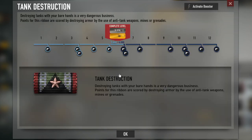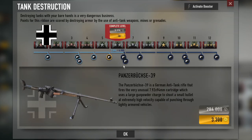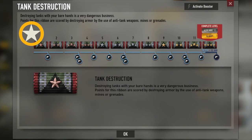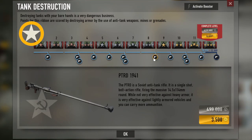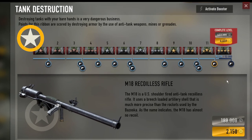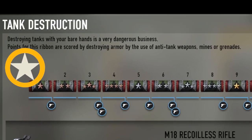Anti-Tank Rifles are unlocked in the Tank Destruction Ribbon at level 5. For the Germans and Soviets, both cost 284 credits or 3,300 gold. However, the Americans unlock the PTRD at level 8, costing almost twice the original price. Another alternative is the Recoilless Rifle at level 11, costing 180 credits. Remember that you need to destroy tanks to earn points in this ribbon.